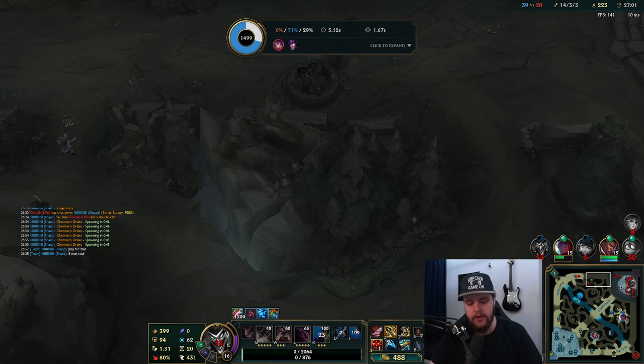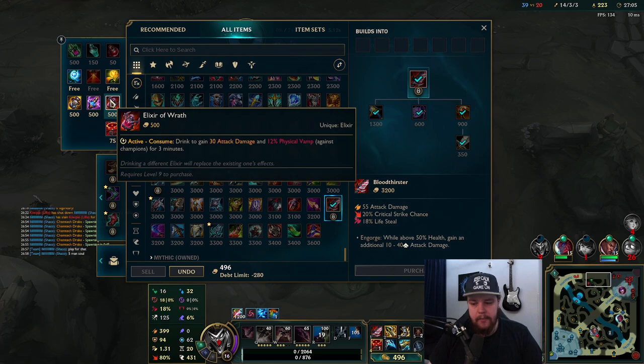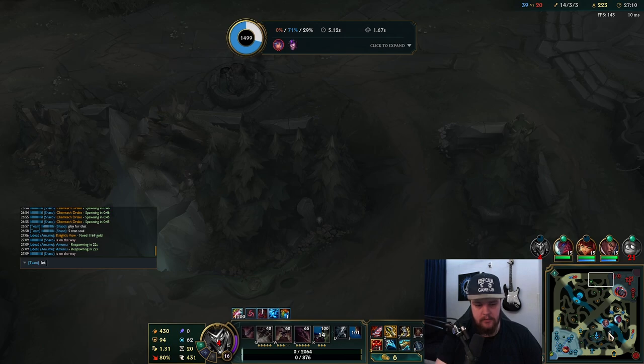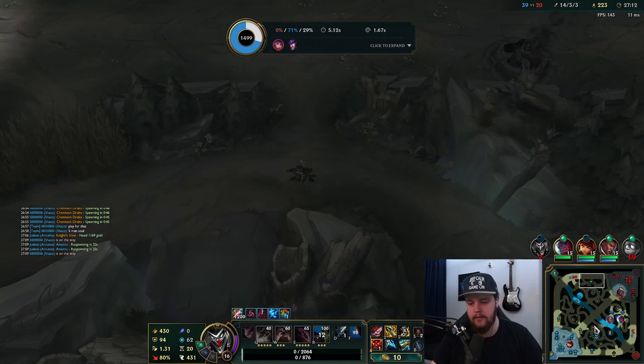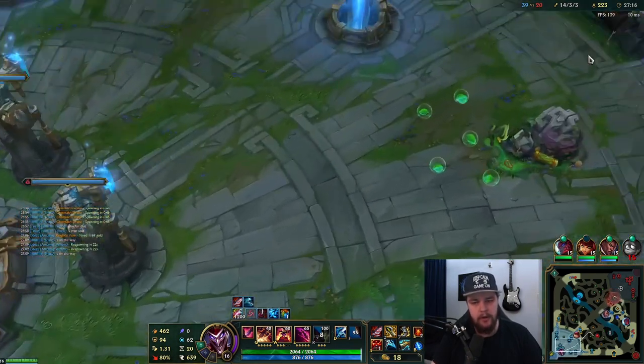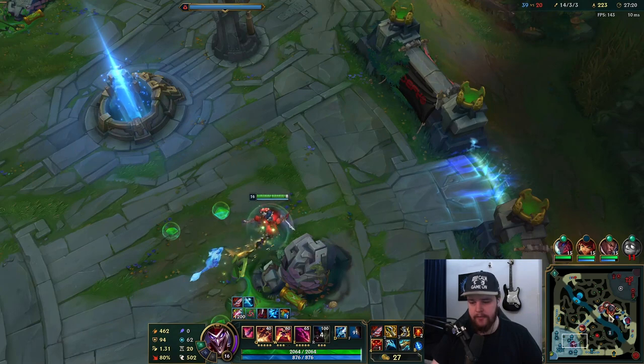We just five-man for the soul and we should be good. I could consider picking up a red bolt here — it's a soul fight, it makes a lot of sense. Oh wait, actually — the second one is always for the jungler. Annie was about to take it once again like she took it from Lucian.